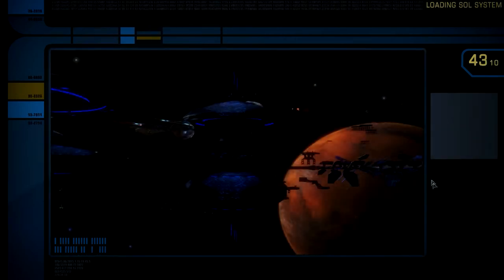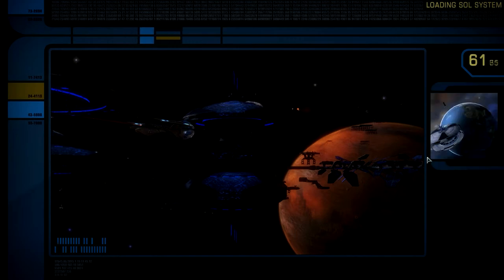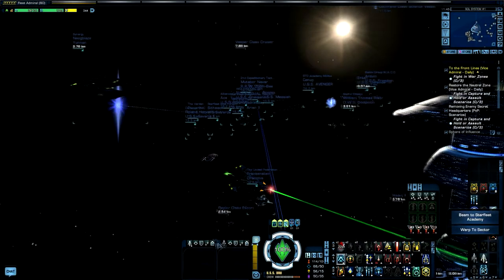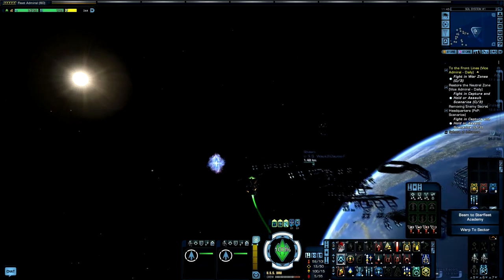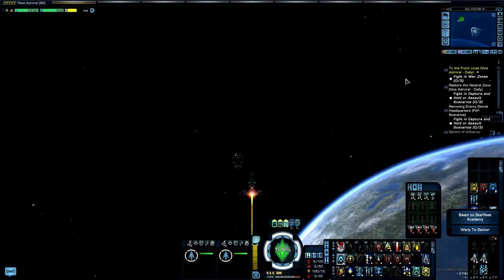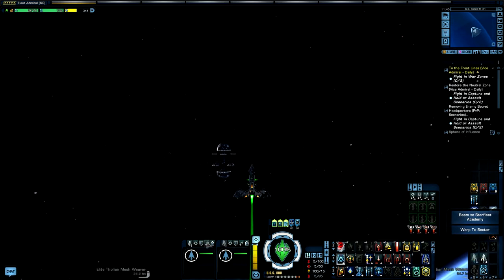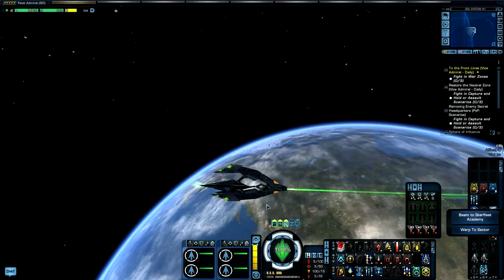This is the same ship that I did the No-Win Scenario on — I'll post a link in the description so you can watch how I did it. This vessel also comes equipped with a hangar bay, so you can have around four pets or more if you're looking to get those Tholian Mesh Weavers. I'm going to move away from the crowded area so I can show you all the visualizations in peace. Right off the bat, this upgraded hull looks really badass.